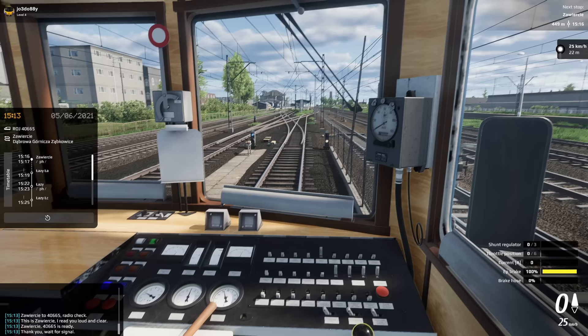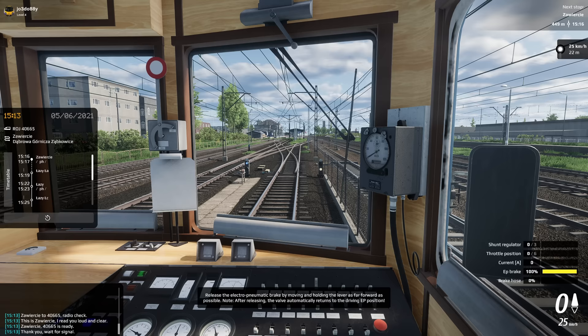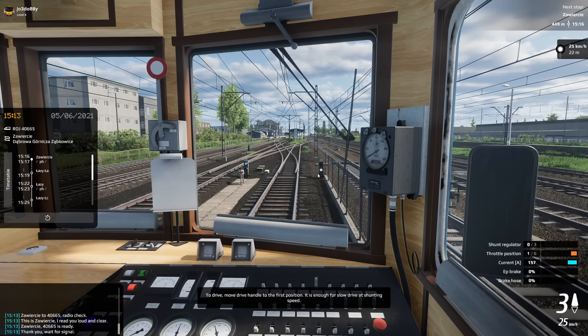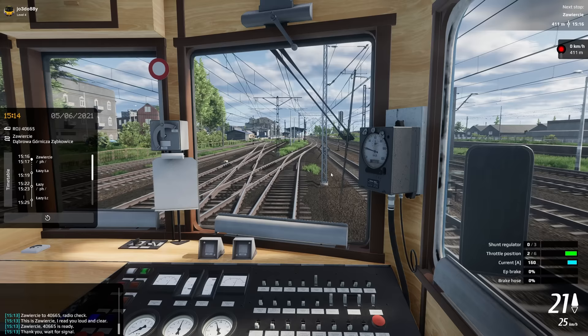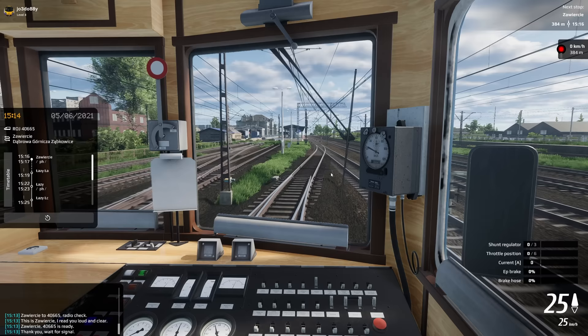Wait for signal. Release the electro-pneumatic brake by moving and holding the lever as far forward as possible. Note: after releasing, the valve automatically returns to the emergency brake position. To drive, move drive engine to first position. Off we go - it is enough for a slow drive at shunting speed. Just to the one position - 25 kilometres an hour. Let's get it up to 25 kilometres an hour. This is just awesome, absolutely awesome. I love this.